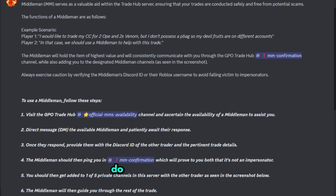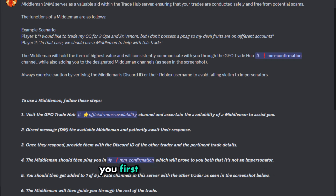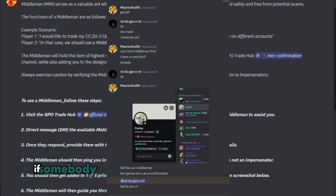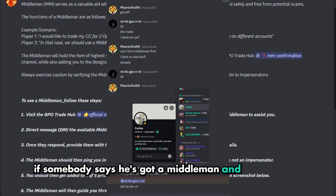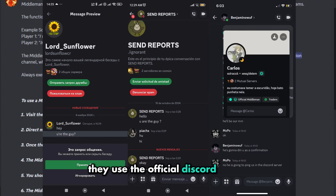It should be as easy as that guys — do not get scammed, it's easy to avoid these impersonators and fake middlemen. Please keep in mind that middlemen do not DM you first, for whatever reason they will not DM you first. If somebody says he has a middleman and then says he's going to make a group chat with the middleman, just decline because that's basically a scam. Middlemen do not use group chats — they use the official Discord server.